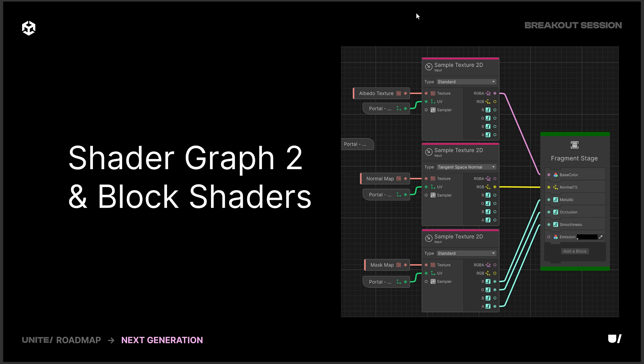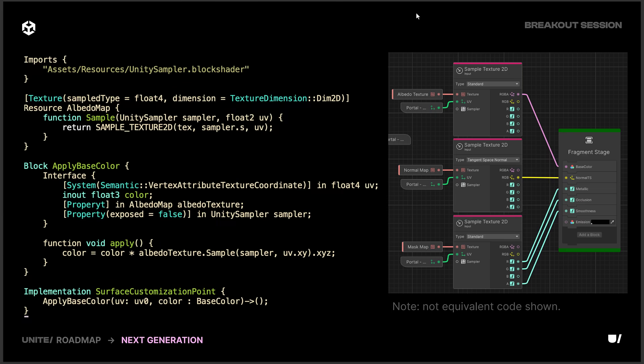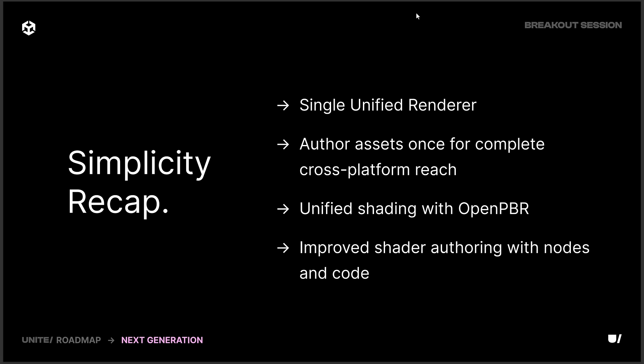On top of that, Shader Graph 2 and block shaders are being added in as well. The big thing here is the unified renderer and the ability to author assets once for a complete set of platform reach.